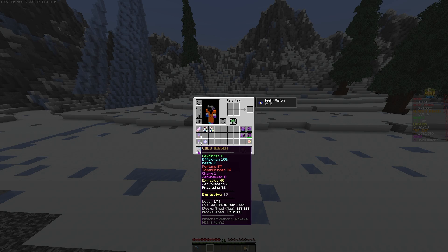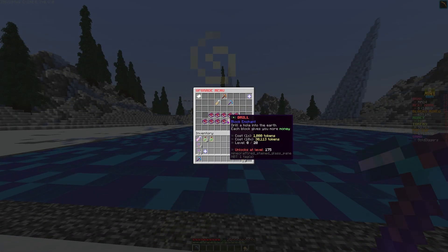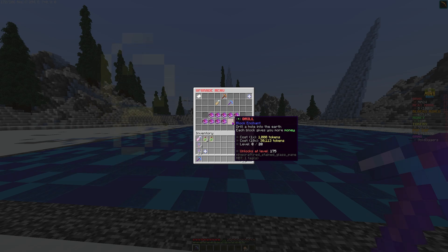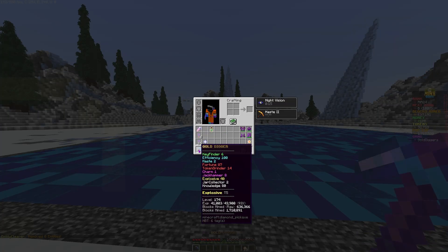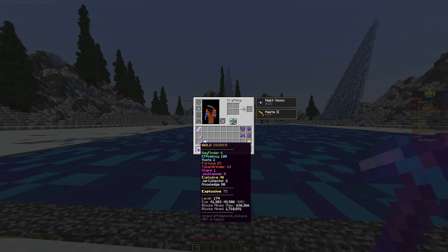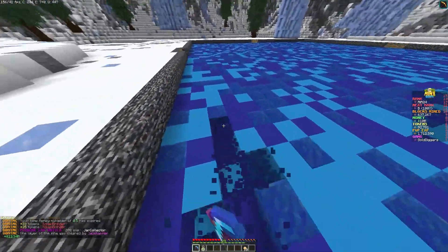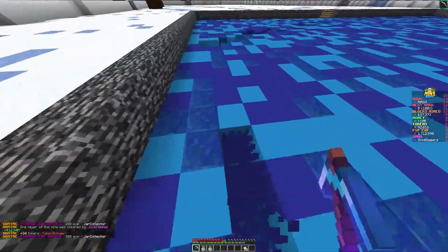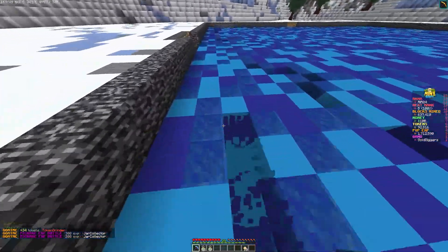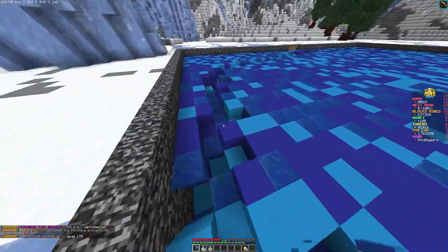Our pickaxe is level 174. If we shift right-click we can see we get the next pickaxe enchant at drill 175. So we're just going to quickly level up our pickaxe. Alright, so we're just going to mine a bit. You can see we get about 33 to 35 tokens. Our jackhammer is getting us quite a lot of money. We've just unlocked drill as well.